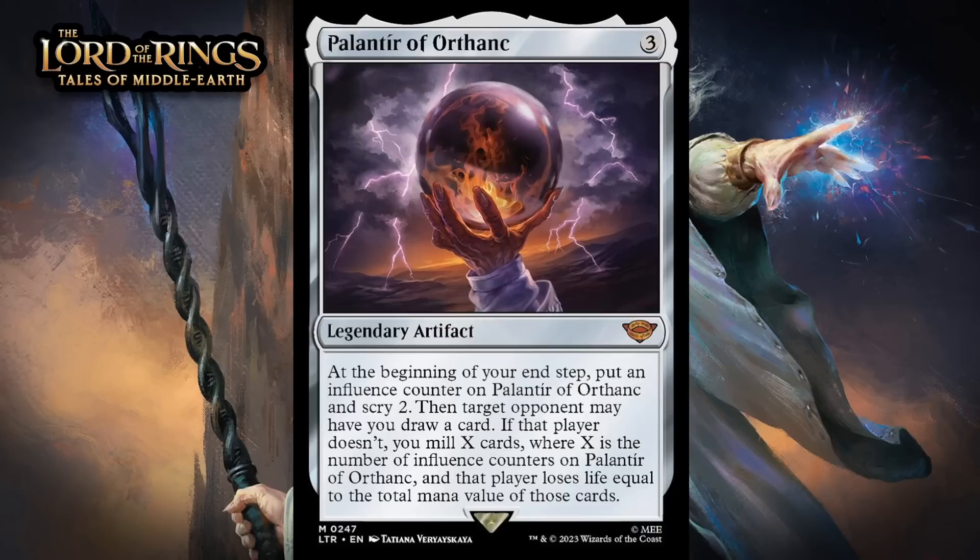Next up, it's Palantir of Orthanc, which for three generic is a mythic rare legendary artifact. At the beginning of your upkeep, put an influence counter on Palantir of Orthanc and scry 2. Then, target opponent may have you draw a card. If that player doesn't...